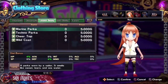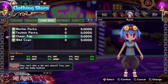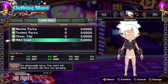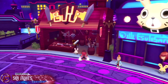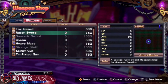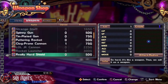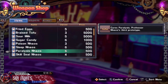Besides combat, there are item shops and you can upgrade your characters' looks back at the G Castle, though changing your character's look can get pretty expensive. You'll want to stock up on healing potions because the difficulty spike rises quite a bit. You can buy a variety of different weapons, though some require specific items to craft. You can also use gold currency to level up your weapons, which increases their stats like attack and agility.